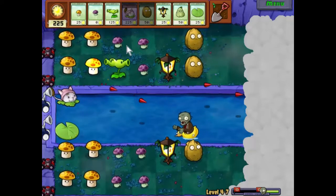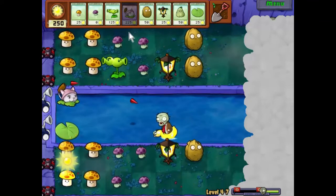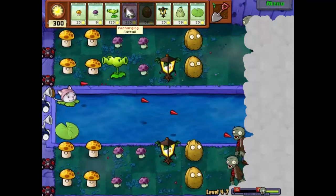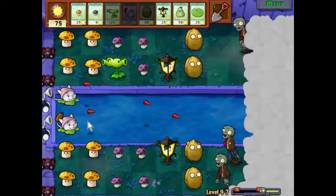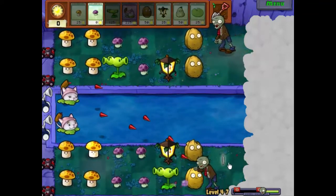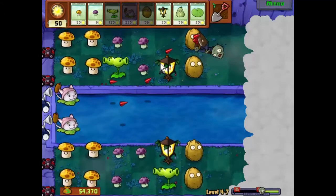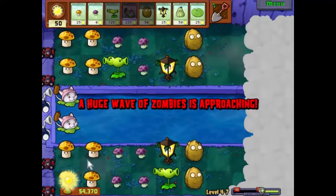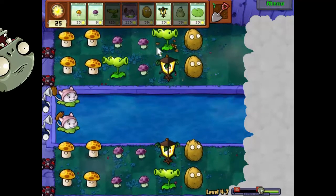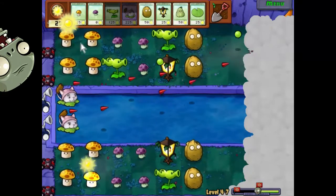I've got enough to put another cat tail down. All of our basic defences are sorted out. Try to get another row of those down before the next wave turns up. Every zombie's life is becoming a bit painful and short now. The only real worry about miners now is this row, but the cat tails are going to help us. Oh, we got it just in time! Excellent - I was worried I was going to have to put a squash down there.